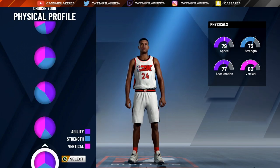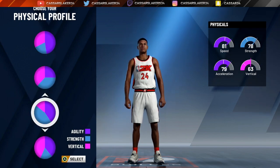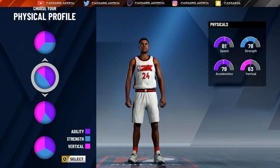Now the physical profile — I'm going to put it at the best speed with the best vertical as possible. Strength does not really matter when making the physical profile for a shooting guard.